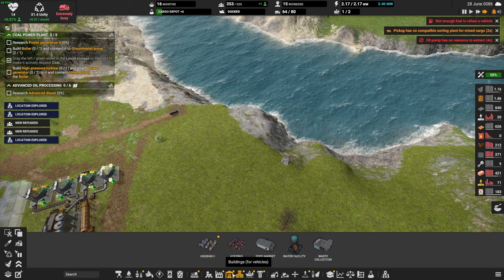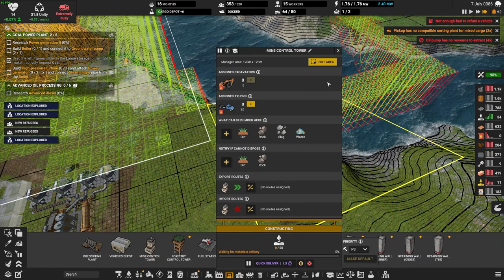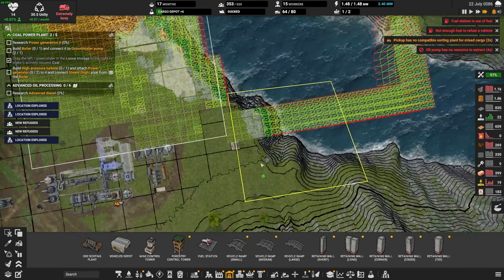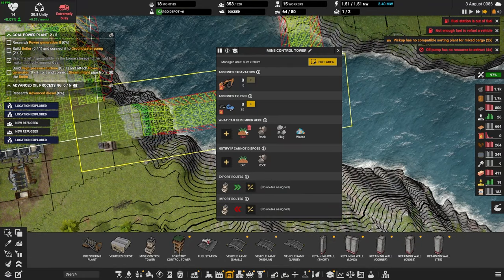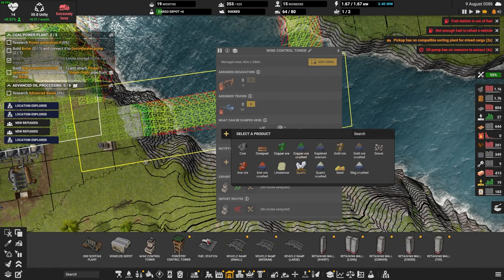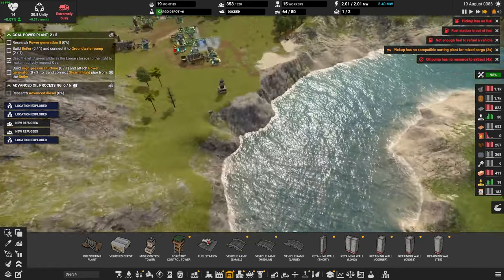Something else we're missing is an assignment to this right over here — this guy's in charge of building this bridge. Quick deliver that. We can dump dirt, rock, slag and waste here. Anything else we should be dumping? No, I think that's fine.